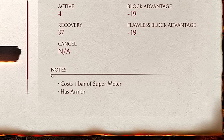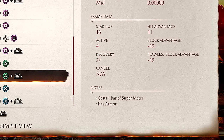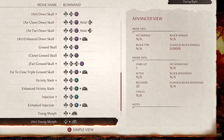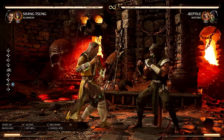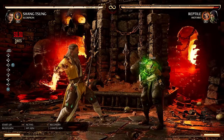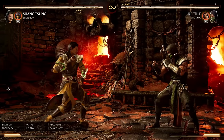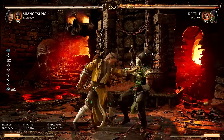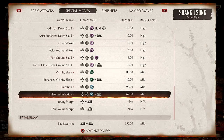The nice thing about Shang Tsung is all of his special moves are the same inputs in both variations, but the attacks themselves change. Next, Injection — down, back, three. He stabs the opponent, they take damage over time for a bit, then he knocks them back. The EX version — I'm not sure if it costs two bars or one.